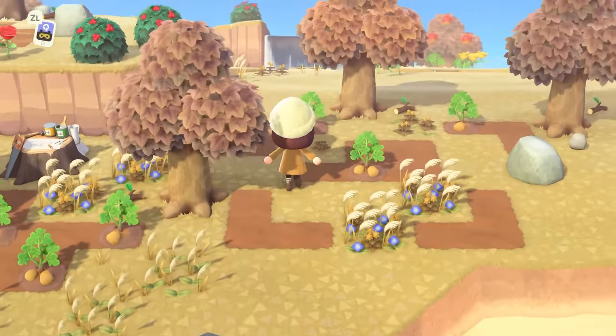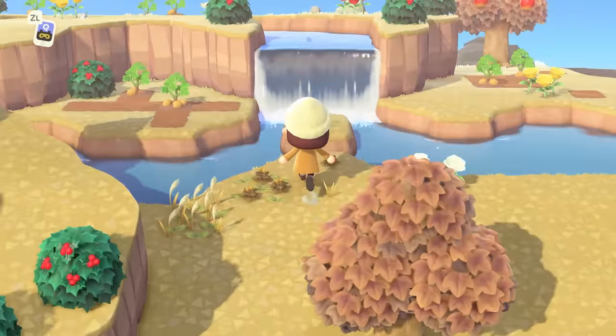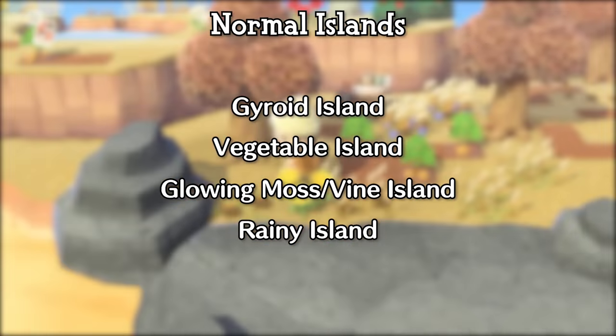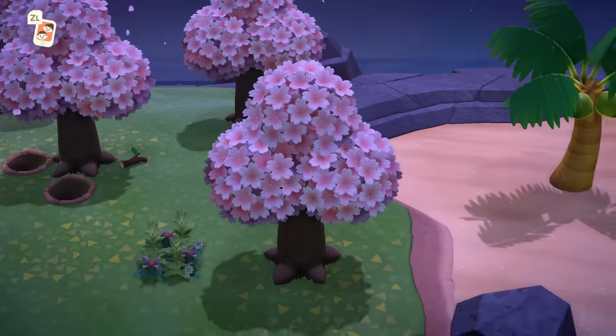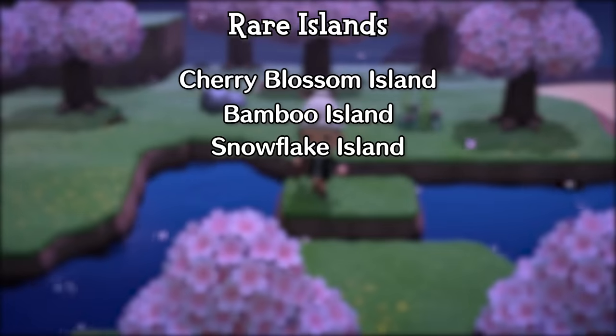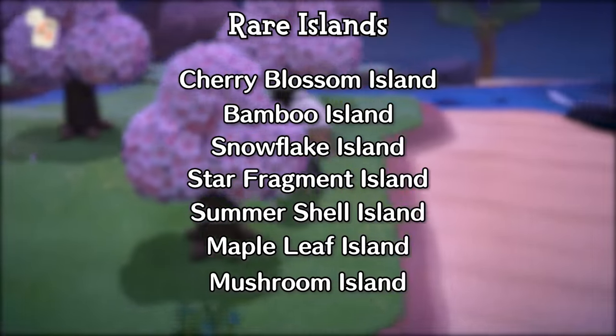There are 11 types of islands that you can visit. Four are normal: Gyroid Island, Vegetable Island, Glowing Moss Island, and the Rainy/Snowy Island depending on your current season. And seven are rare: Cherry Blossom Island, Bamboo Island, Snowflake Island, Star Fragment, Seashell, Maple Leaf, and Mushroom Island.